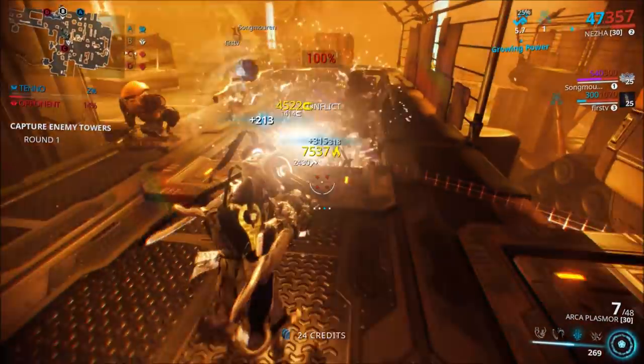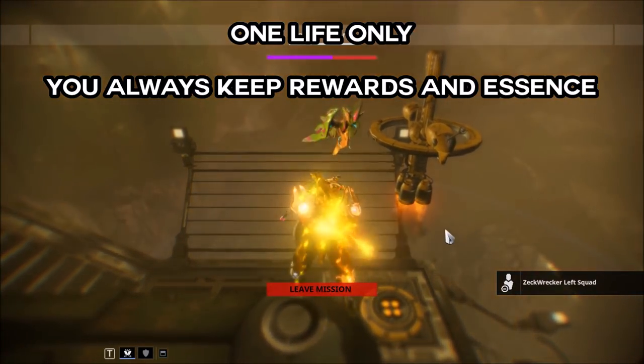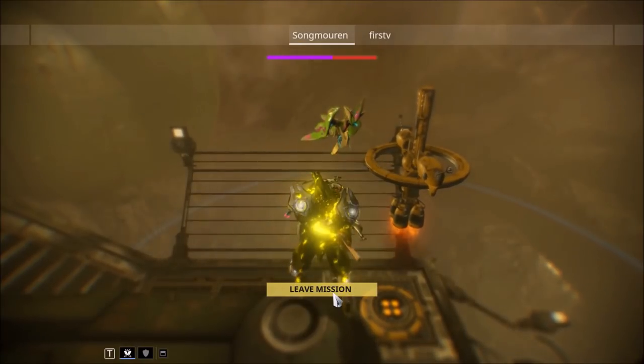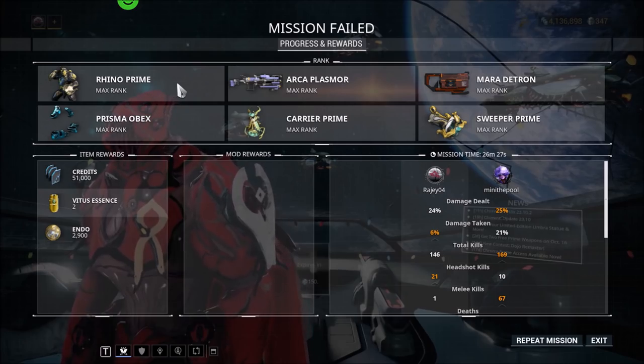Remember, once you die that's it — you can't revive yourself, nor can your teammates revive you; you will have to exit the alert. However, you will keep all rotation rewards you have earned up till that point, including Vitus Essence.